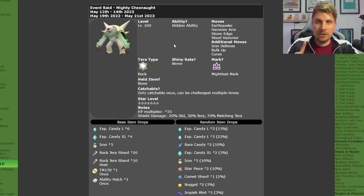Bulletproof makes Chesnaught immune to any bomb and ball type moves — things like Acid Spray, Shadow Ball, etc. We covered that in the preview article. If you want to check out some of the builds that are good going into this raid, like the Garganacl one, check out the linked video.